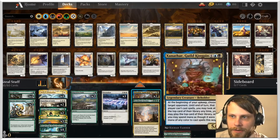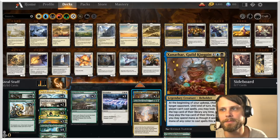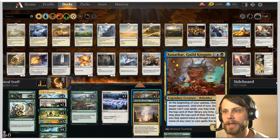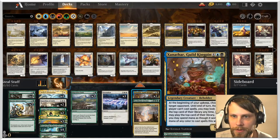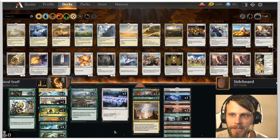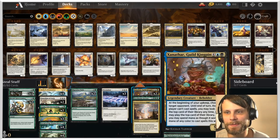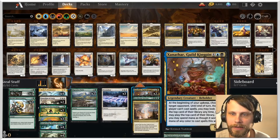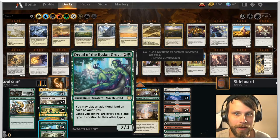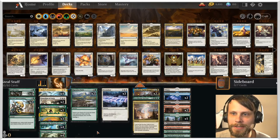We've got Fierce Empath to help us search out both Xanathar as well as Nexus of Blue Mansion. The idea is to drop Xanathar down and then steal stuff from the opponent. We played a reanimator-style version of this list before; this one is more focused on ramp — Cultivate, Migration Path, Nexus of Blue Mansion for lands — and then just play tons of stuff off the opponent's deck. With Azusa and Dryad, we can even play lands off the top of their deck.